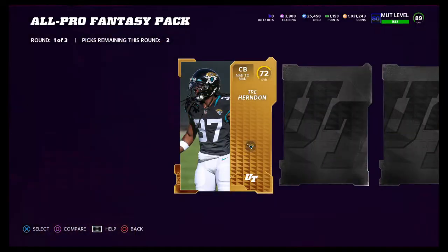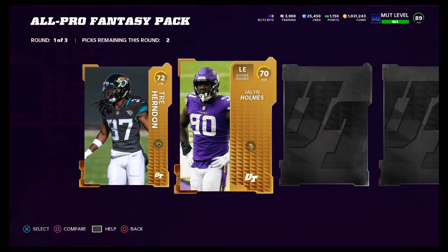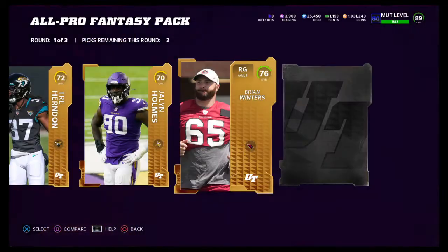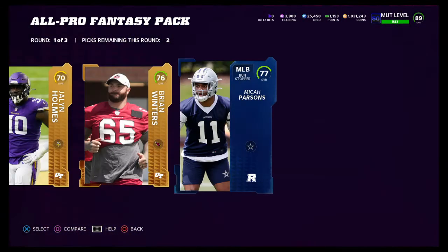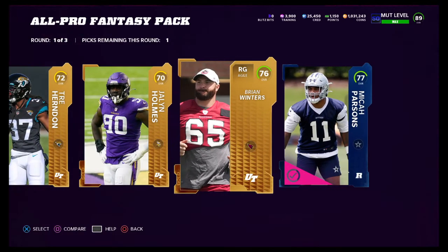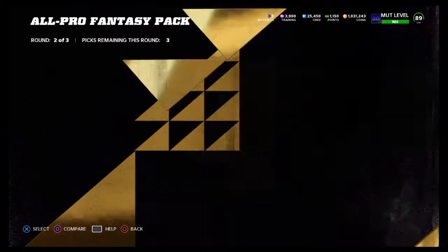Remember when MUT rewards used to be promo specific? Let's rip this pack. We get a 72 Trahern Don, a 70 Jalen Holmes, another gold card Brian Winters, and a rookie card Micah Parsons. I'll just take Parsons and Winters. I'm not really into selling gold cards at this point of the year.